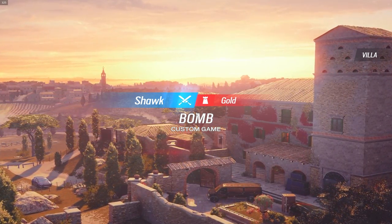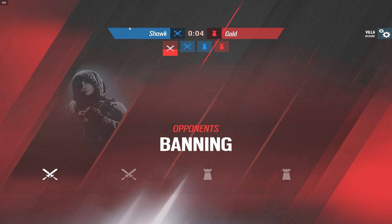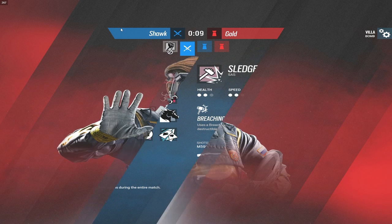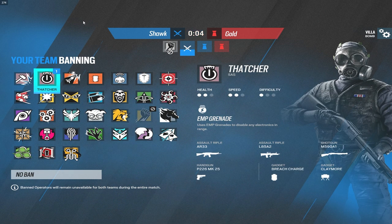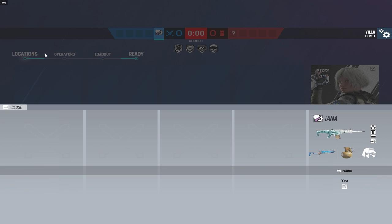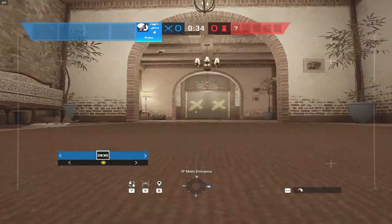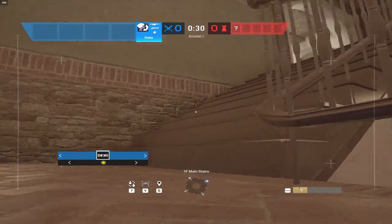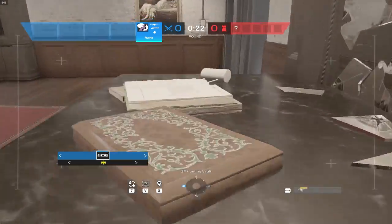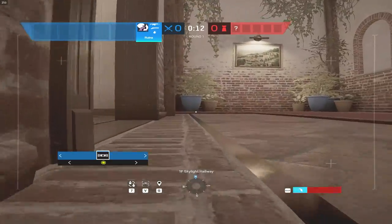Last time I did this video I lost to the gold, so hopefully history doesn't repeat itself. Dapper did beat Newers in one of my recent videos, so if I lose, I'm basically as good as Newers by that logic. I was feeling the Yana from last game so let's rock the Yana again. Dapper is a gold player — I'd say he's like your above-average gold who could probably hit plat pretty easily.